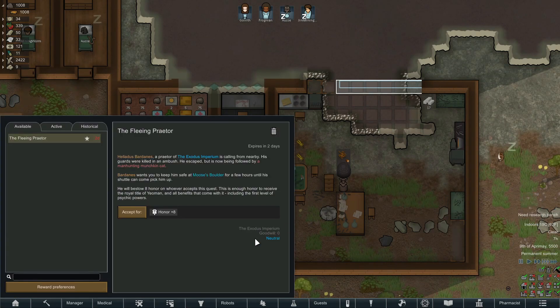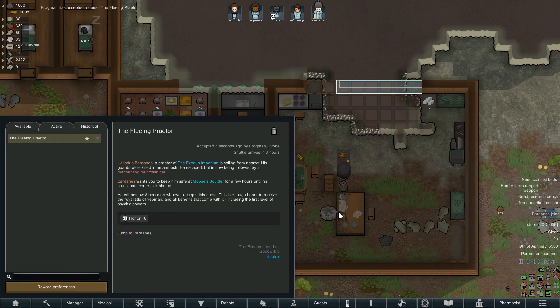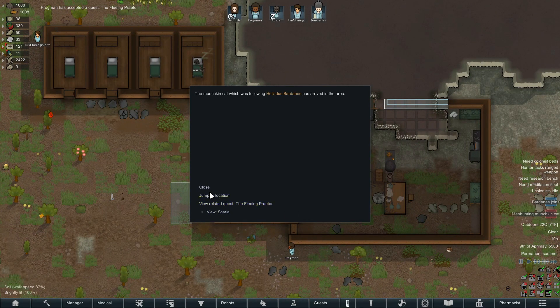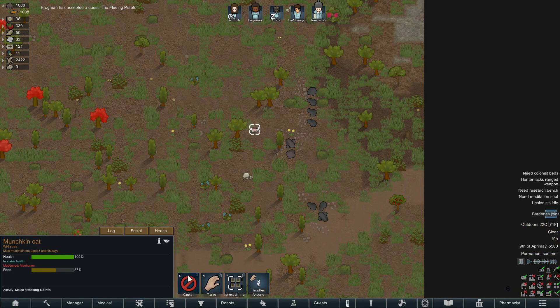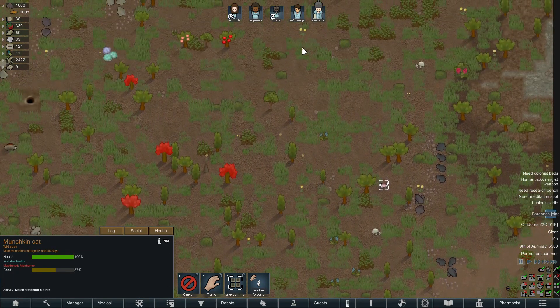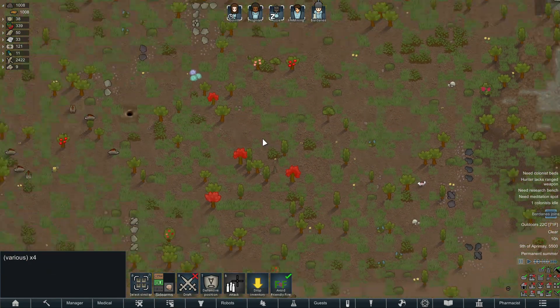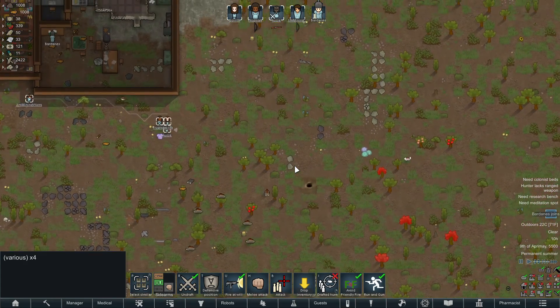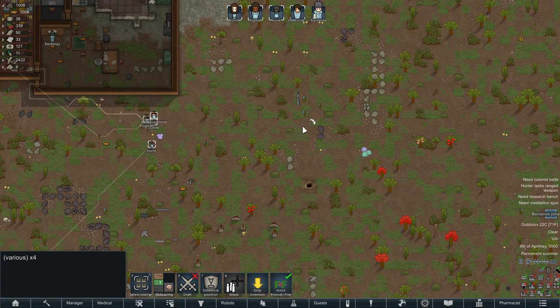Okay, what's this quest? Guards were killed in ambush - the escapee is now being followed by a man-hunting munchkin cat. Where's the cat? I'm sorry, it's funny. Let's get the cat - be nice if you hit the cat though. Well done, nailed it!